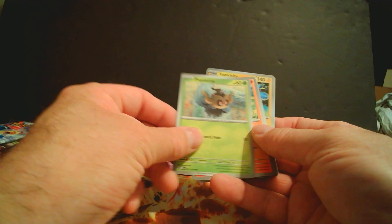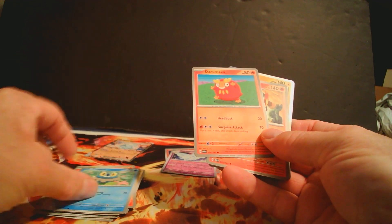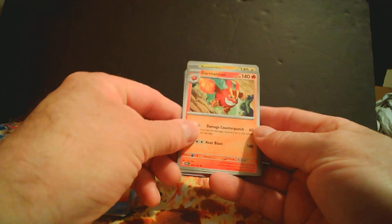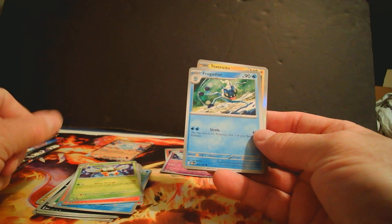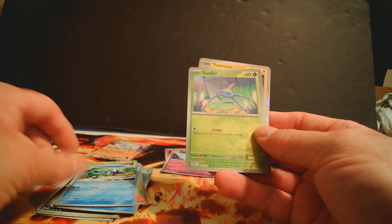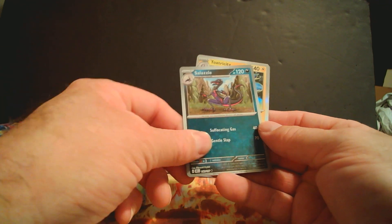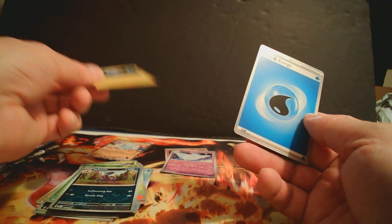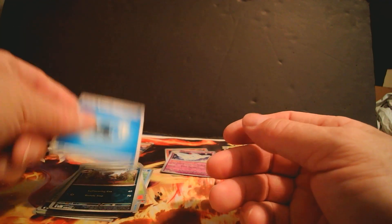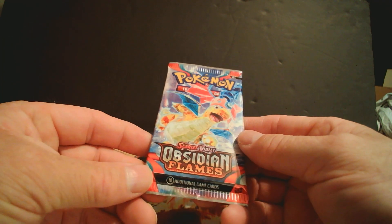This is the second pack. We got a Phantom, Ballpicks, Froggy, Feraligatr. I haven't really checked to see what all cards you can expect in these. Got a Reverse Holo Rare — Tricidity. And another Energy.